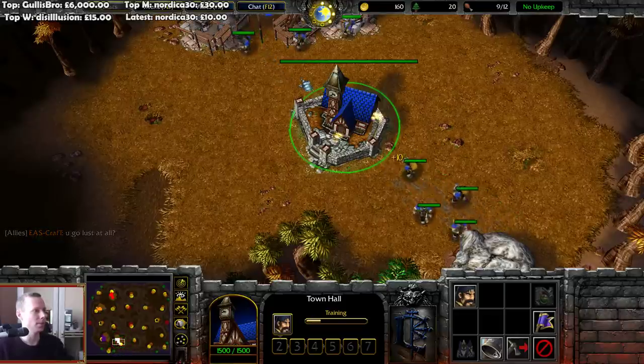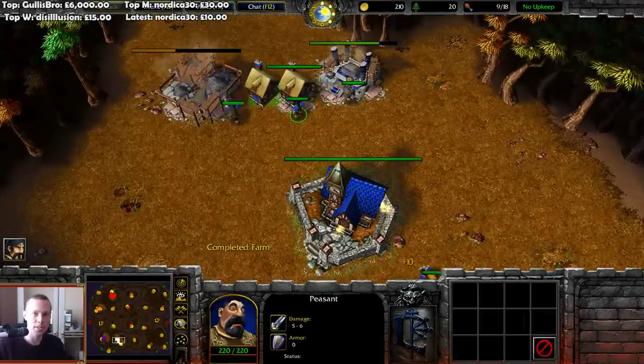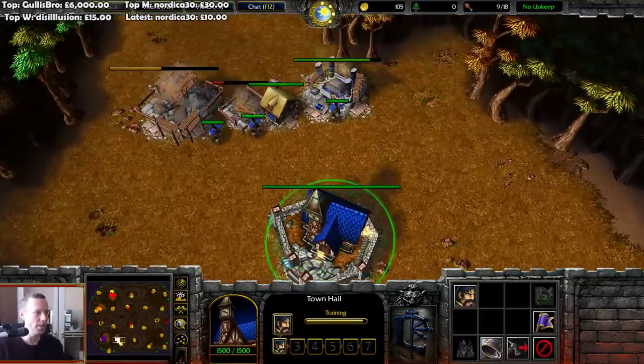We have Capador saying he came from behind the destroyers of bases. So: 4v4 human, fast expand, copters, and destroy the enemy bases.